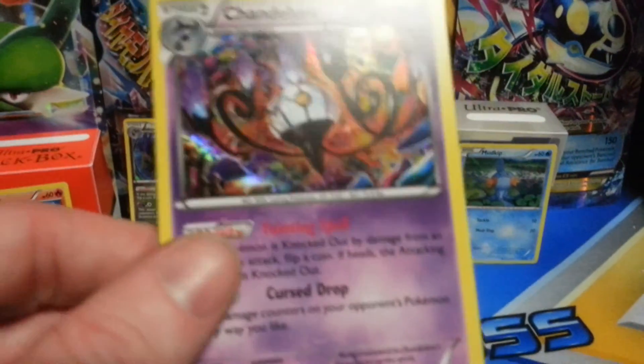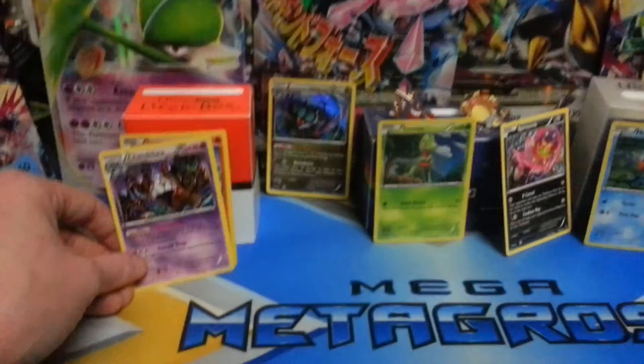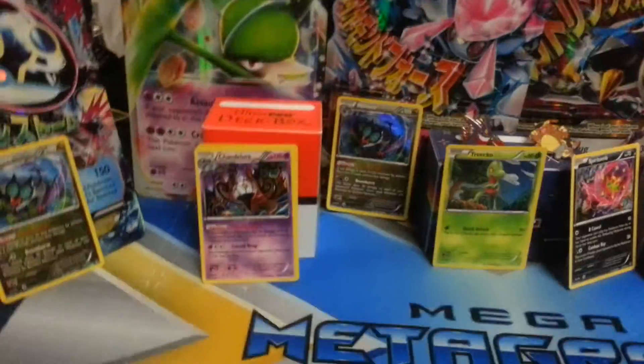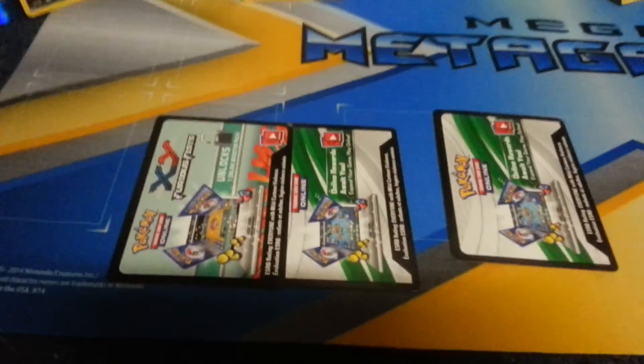I do like the jellybean backgrounds again, but we were hoping for an EX. You can't win them all. We did get two holos and one rare reverse, so that's sweet. Like I said, find out how to get these code cards — we're gonna be doing some giveaways in the coming weeks.